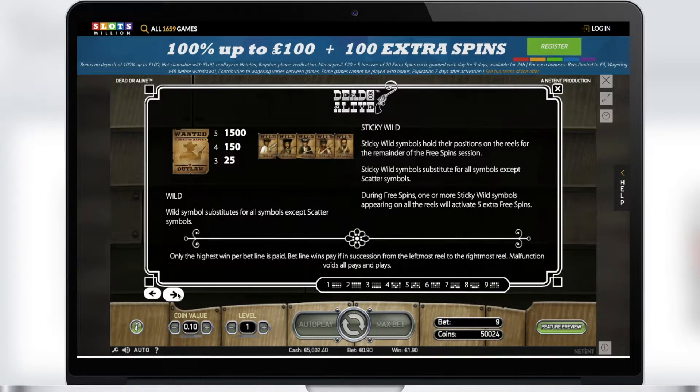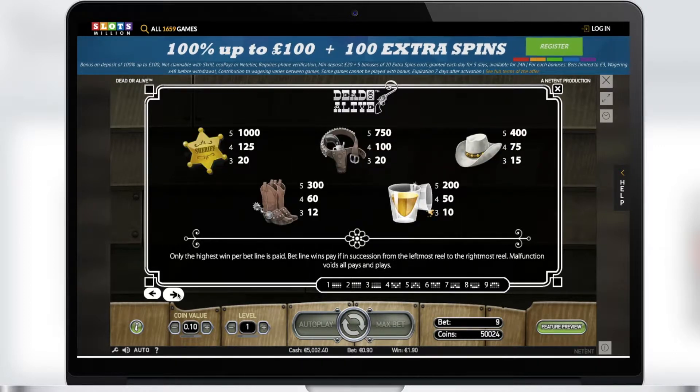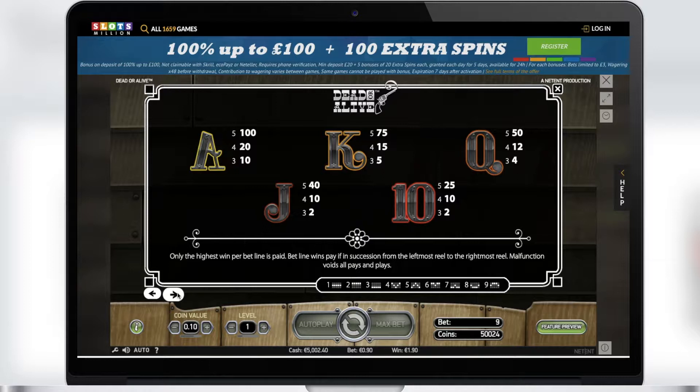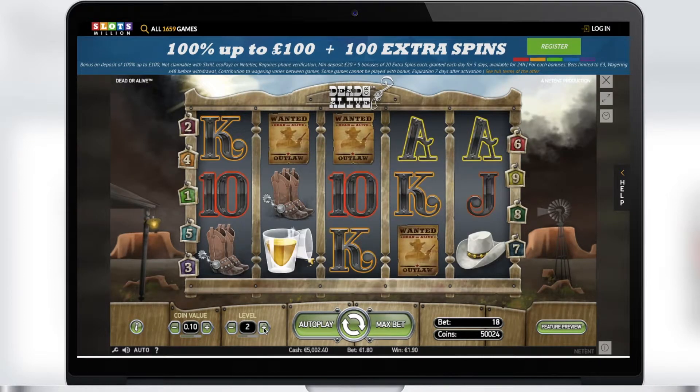Behind the reels you will see a western landscape with a storm coming and lightning flashing in the sky. The Dead or Alive slot has some interesting features that will keep your attention while playing. The wild symbol is the wanted poster — it substitutes for all the symbols except for the scatter.